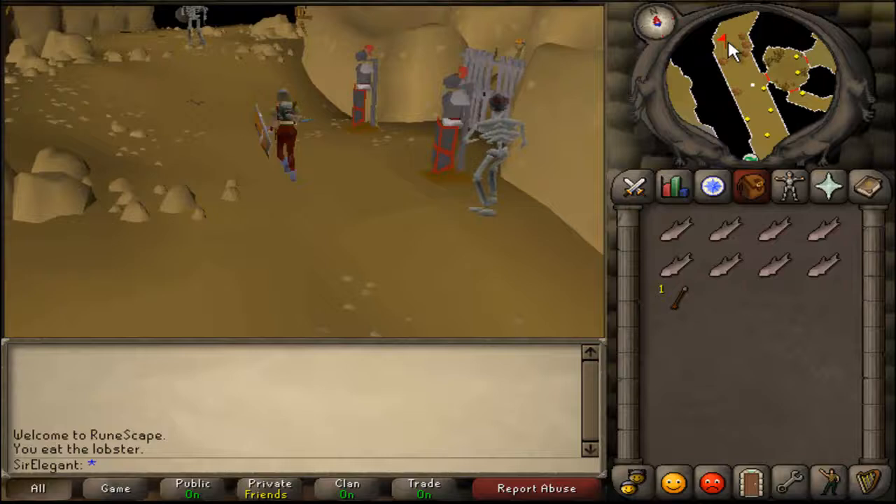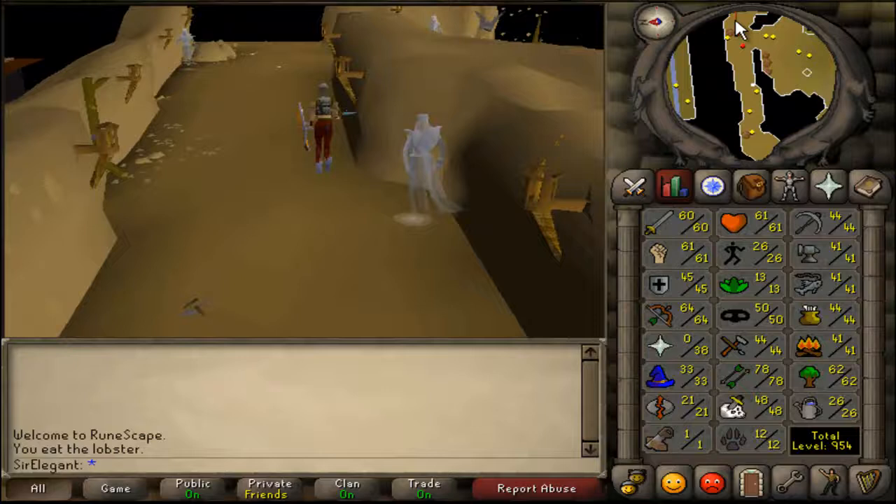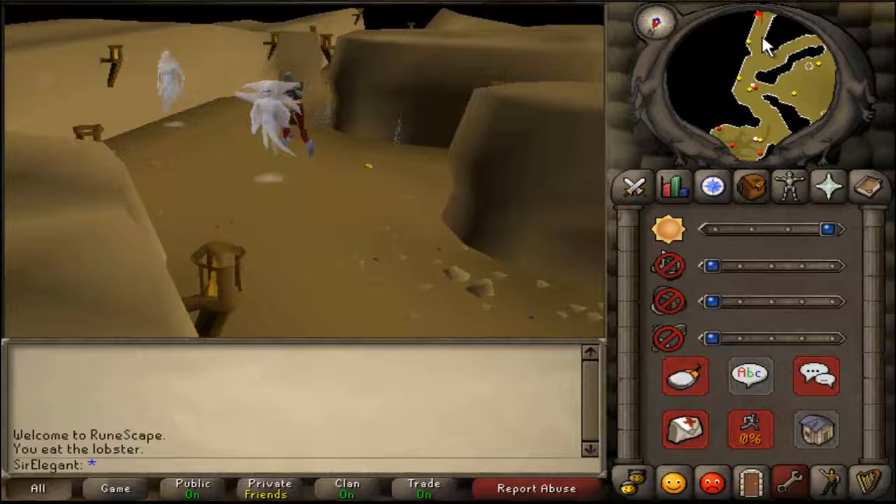Just run here, we went down, run to the north and then east. We are going to get a key. Just keep running or walk, doesn't matter, you are going to get there.